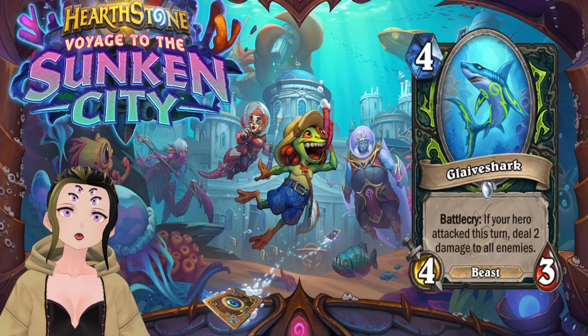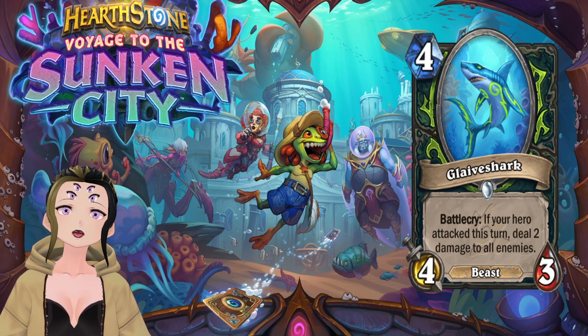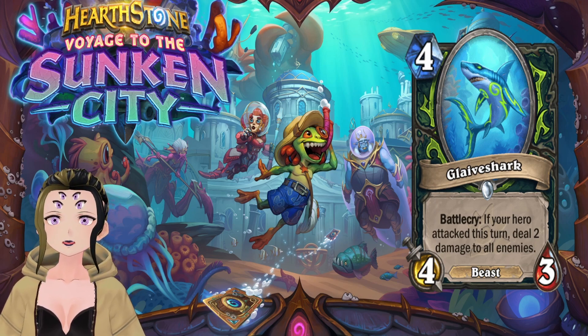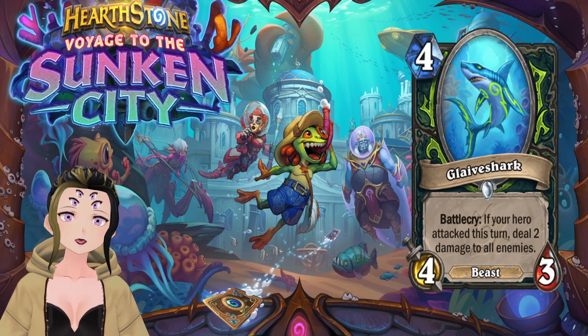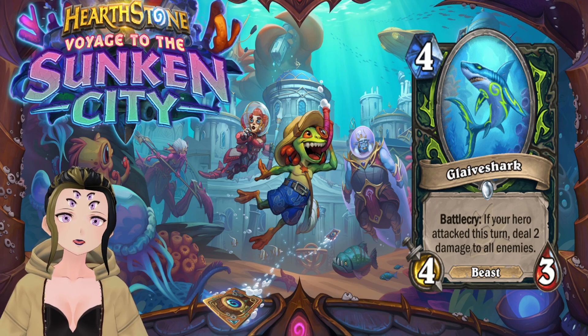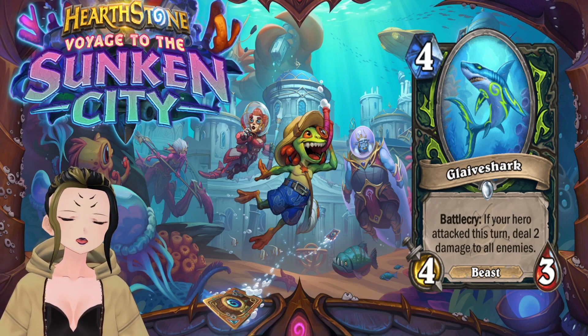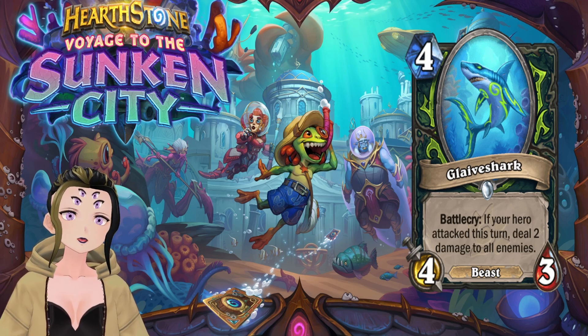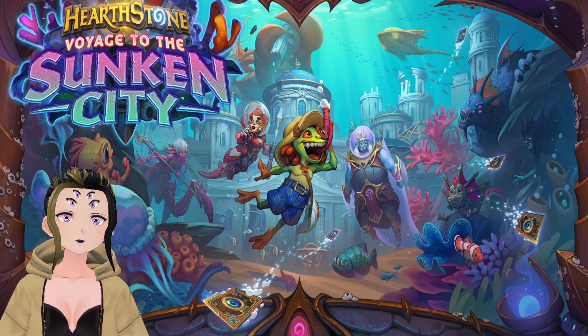The next card is Slave Shark, a 4-cost Demon Hunter minion with 4 attack and 3 HP. It's a beast with a battlecry: if your hero attacked this turn, deal 2 damage to all enemies. This condition is easy to fulfill and effectively replaces the Soul Demon Hunter AoE that's rotating out. With Jace's Mantle also rotating, this might be DH's best AoE option, so it'll probably see play.